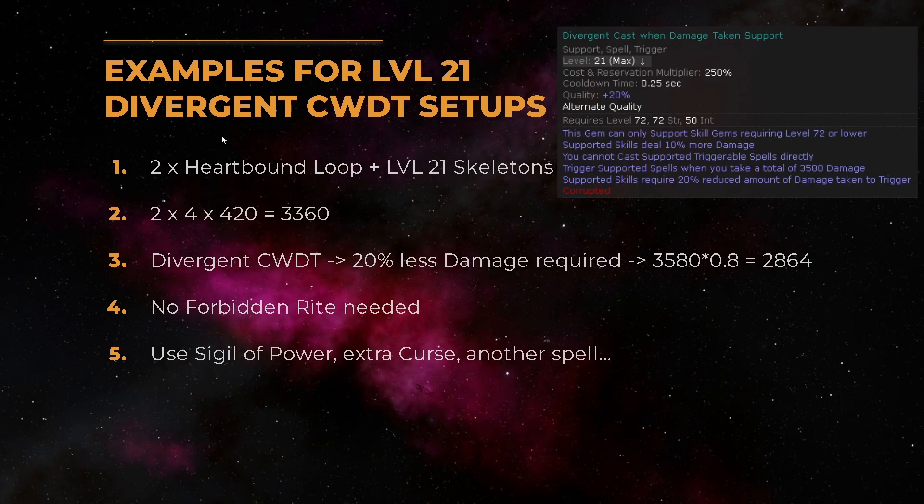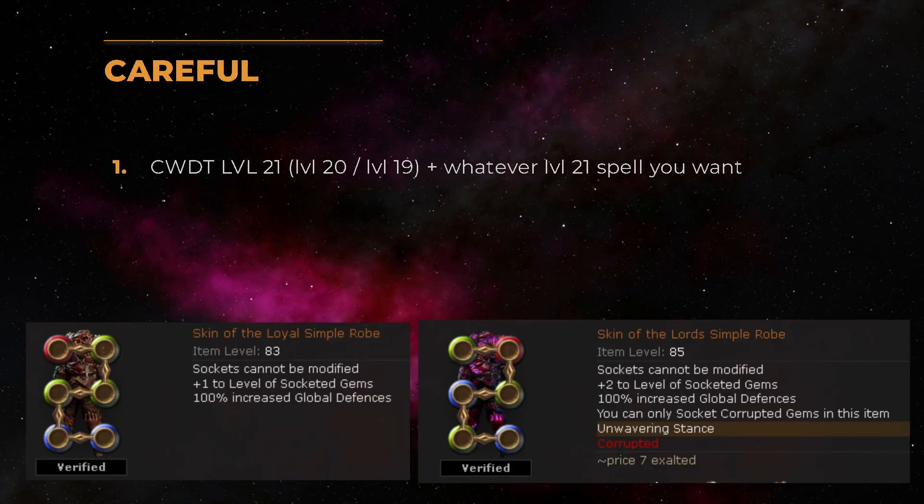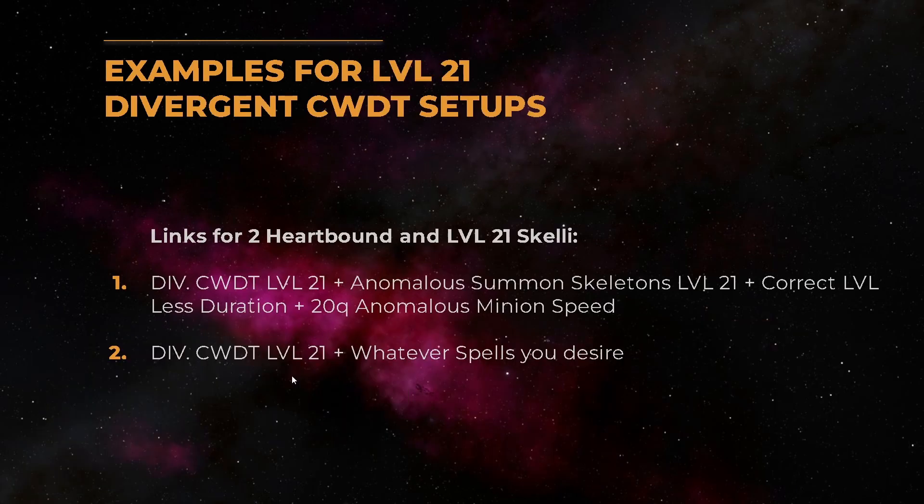You could also use divergent CWDT together with level 21 skeletons and two rings — you then take so much damage just from the minion death that you don't even need a Forbidden Rite anymore. This frees up a gem socket for, for example, Chill of Power, an extra curse, another spell — anything. A quick disclaimer: in ward builds we usually use Skin of the Loyal or Skin of the Lords to increase our global defenses. Both these chests have plus one or plus two to level of socketed gems, so with Skin of the Lords you need a level 19 gem, and with Skin of the Loyal you need a level 20 gem. In the last example you only need a level 19 divergent CWDT for your main setup.